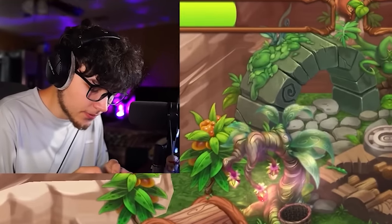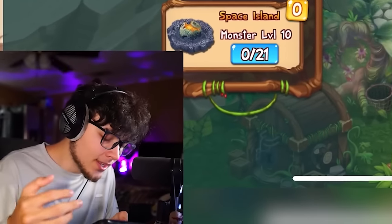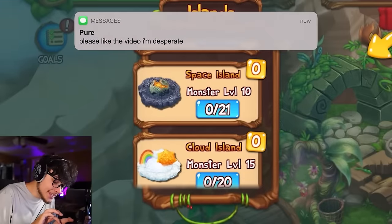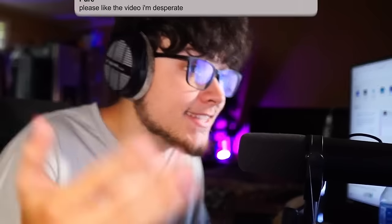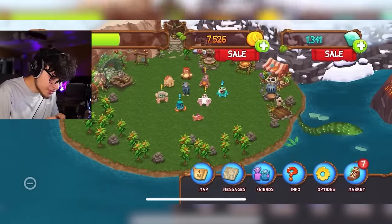You guys in the comments helped me discover the other islands. It's not my player level that allows me to go there — it's the monster's level. When a monster reaches level 5, I can teleport them to Party Island; level 10 to Space Island; level 15 to Cloud Island, and so on.